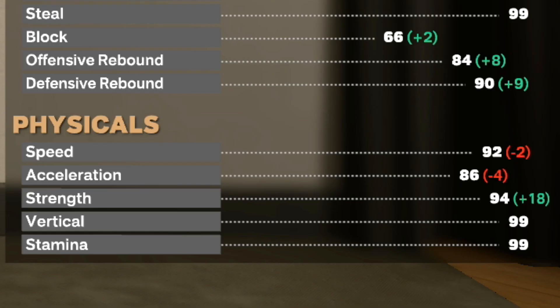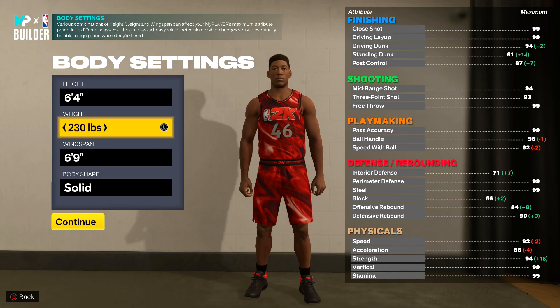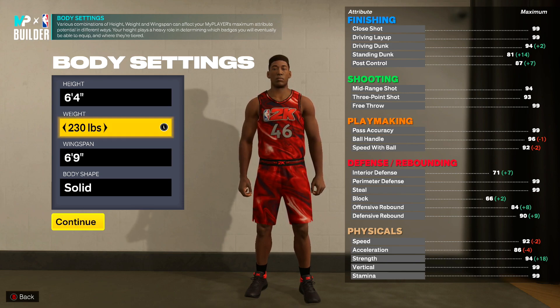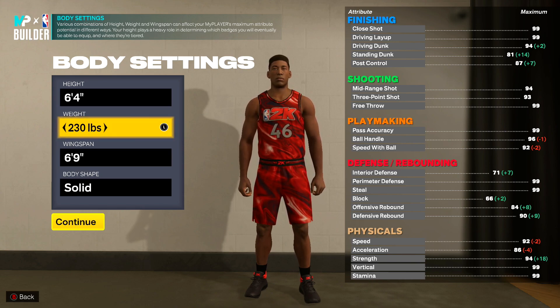We lose a little bit of speed — we're down to a 92 speed, but look at our strength. This year strength means literally everything. If you do not have strength, number one you're going to get killed on defense, and number two offensively you're going to be so weak. If you don't believe me, go with no strength and play against me — you will literally be free rep every single game.